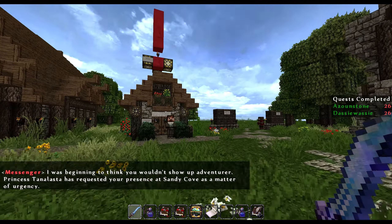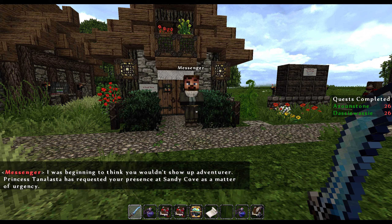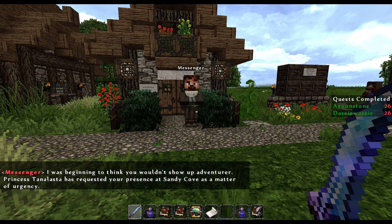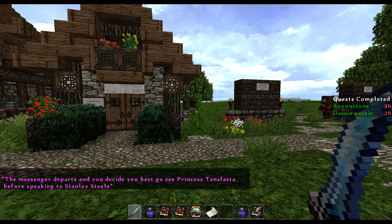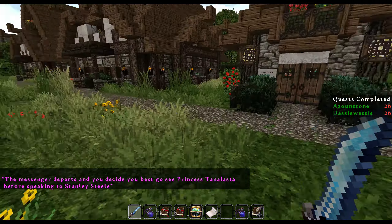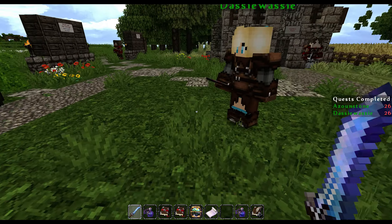We come down here — we know where he lives — but there's a messenger. Princess Tantalasta has requested your presence at Sandy Cove. Did you hear that? Oh, he's gone. The messenger departs.